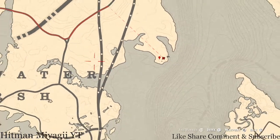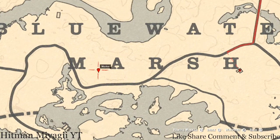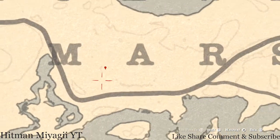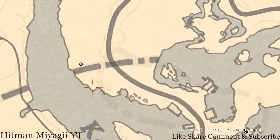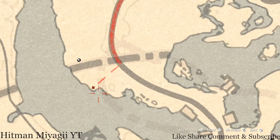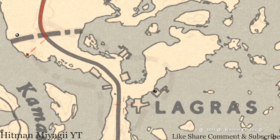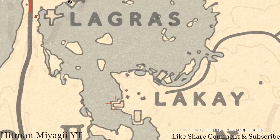There's a tarot card inside this building on the dining room table — it's a Nine of Wands. Right here at this location there's a fossil — make sure you pay attention to all the little markings on the map because it does help. There's a random arrowhead right here — come over here with your metal detector.